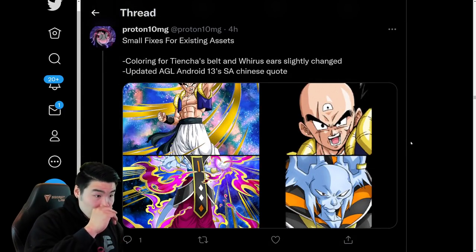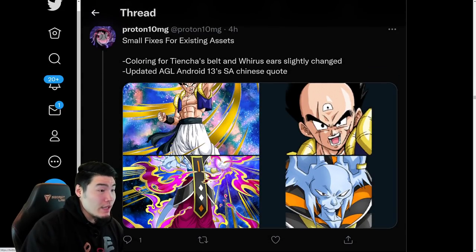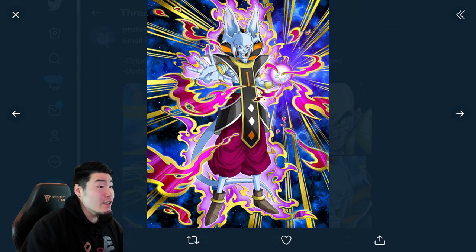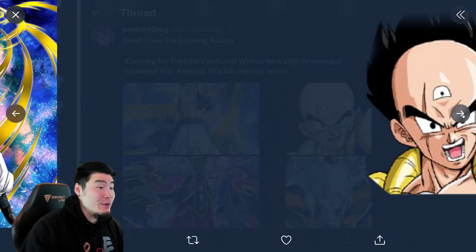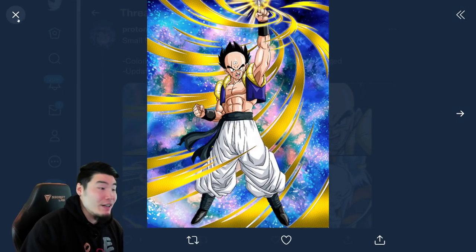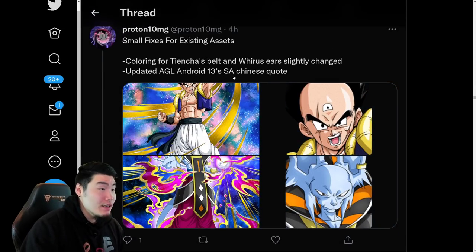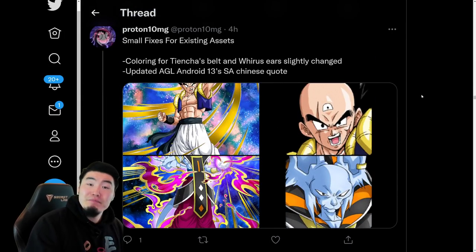And they also made a few changes to some of the existing assets for some of the Dragon Ball Fusions units. For the Tien Cha and for the Weiris, apparently they changed Tien Cha's belt, and also adjusted Weiris' ears. I don't know exactly what the difference would be — there's no side-by-side here. So yeah, Weiris' ears got changed somehow and the belt was adjusted in some way. Maybe the color. I guess it was just inaccurate before, so they fixed that. And they also updated AGL Android 13's Super Attack Chinese quote, which is not something I would have known because I don't play the game in Chinese, but for those of you that cared, there you go.